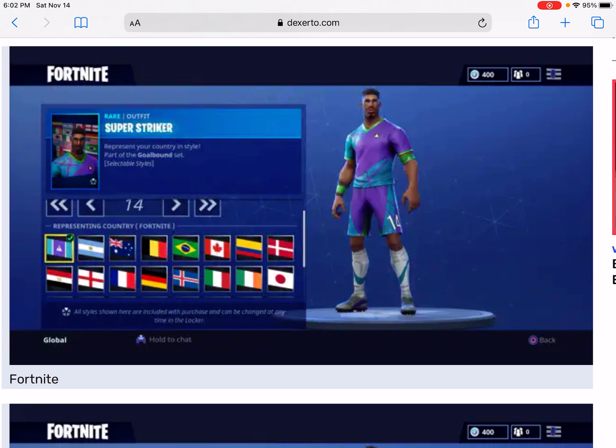Hey guys, it's your brother Patrick from GamerKids with the Soccer Skins Part 2 — all the selectable styles of the Soccer Skins, part of the Goal Bound set. Right now I'm using the Super Stryker set.